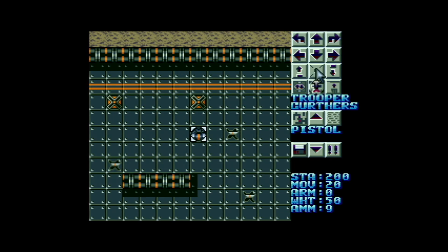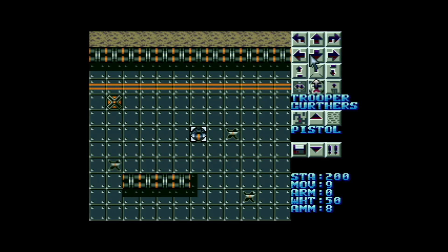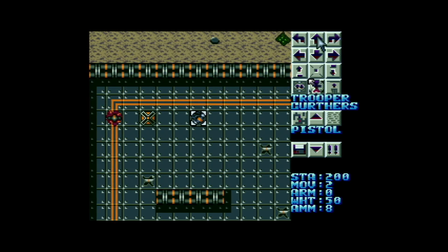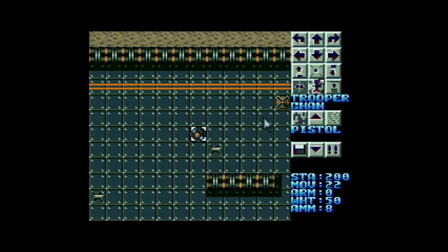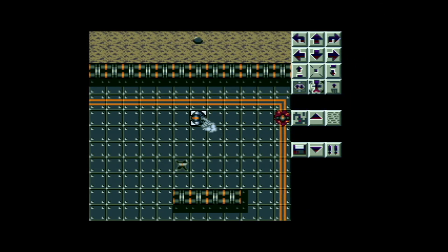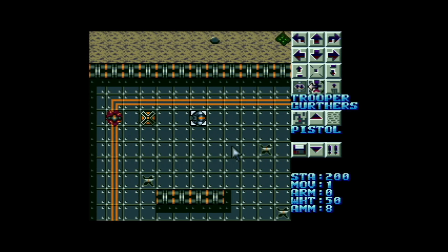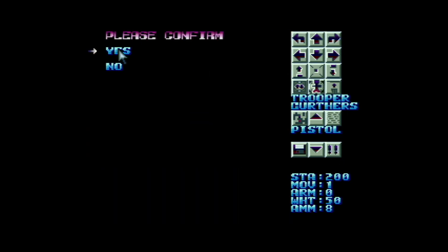Here we go with Curtis — I'm going to shoot this fuel drum here with a snapshot. There we go. And then he won't have enough to shoot this one — I need to get closer to it anyway. I've lined him up. And then Trooper Chan — I'm going to move him forwards a little bit just to make sure he doesn't miss, although he probably will. Nice one — he's taken out the two on his side, and we're just left with this one now. I'm going to have to wait till the next turn and hope the Xenos don't spawn yet.